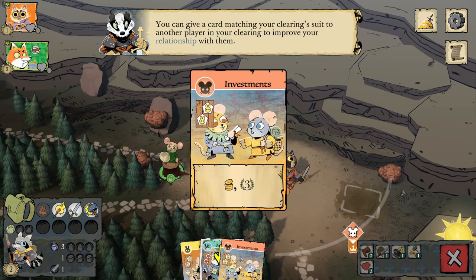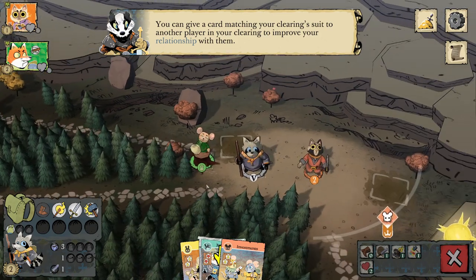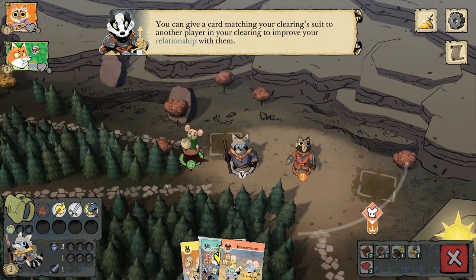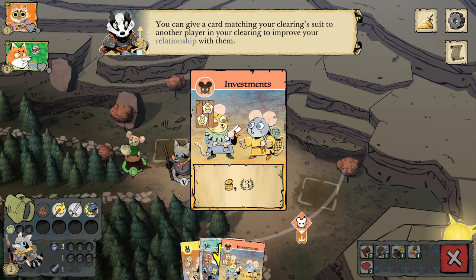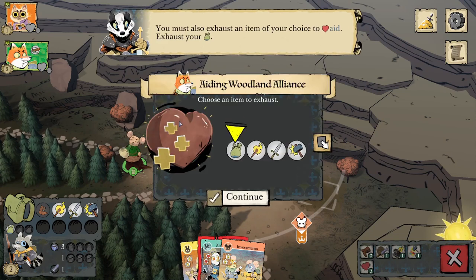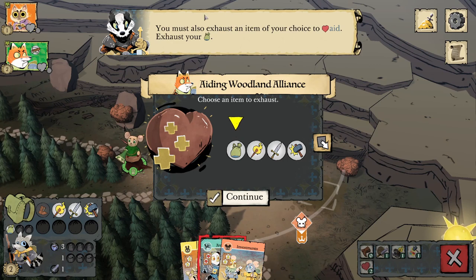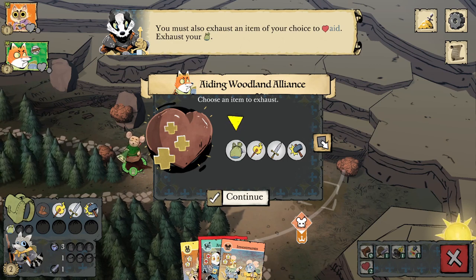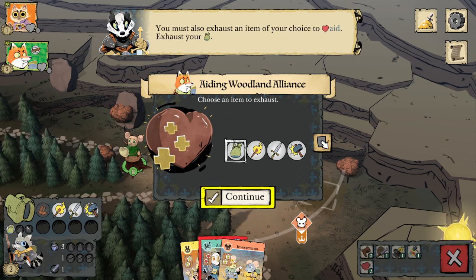I can click aid on the Woodland Alliance and aid them a bird card. The Woodland Alliance is quite scary, and we don't want to help them too much by giving them three free points, so we give them the bird card instead. You must also exhaust an item of your choice to aid. We'll exhaust our bag — we have four spots available.